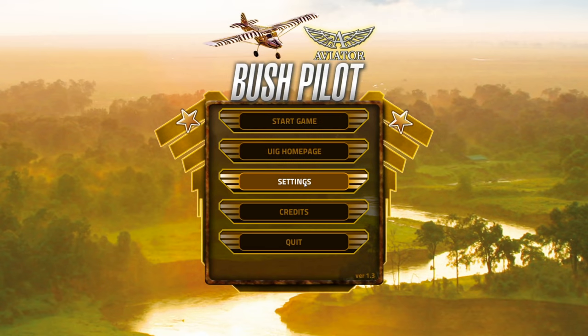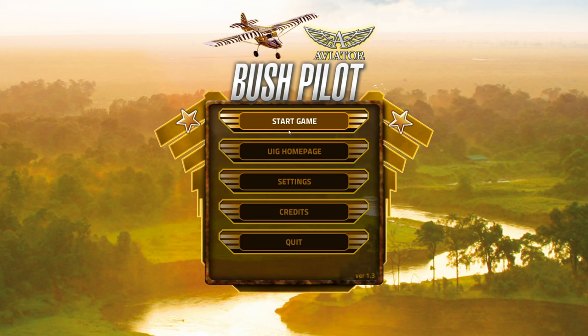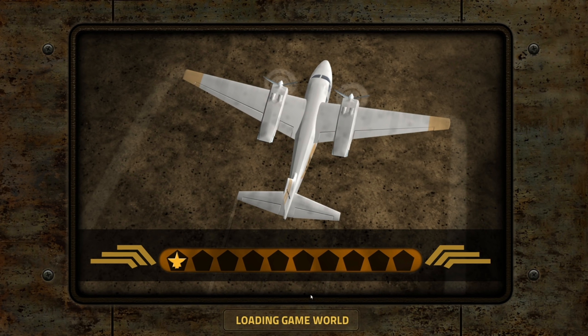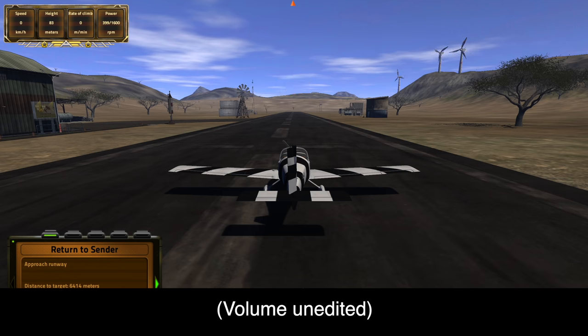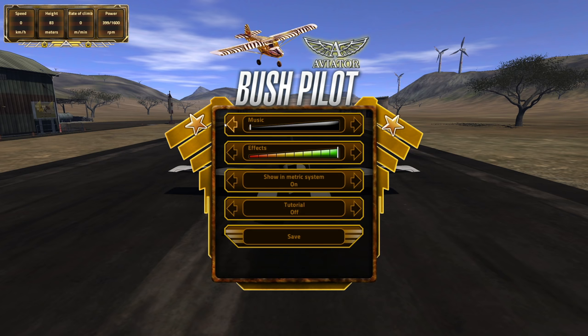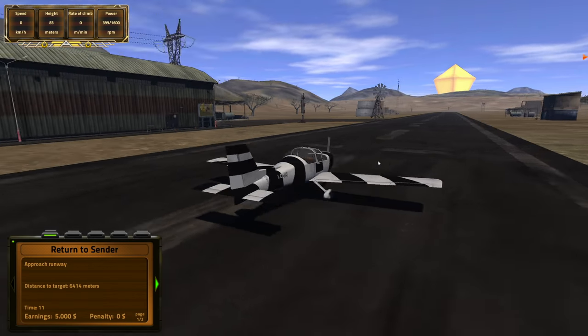Let's just start the game. We're going to set our graphics to optimal so that we have the best graphics. Now let's start the game. Here's the loading screen — very much fun. Oh, my ears! Jesus Christ, there's music. I didn't know that. Shut up. Alright, now that's better. The music is super duper loud as well. Now we're done with that part and we are already loaded into the flight simulator.